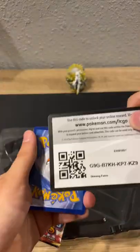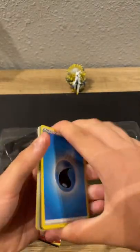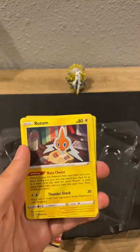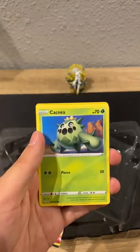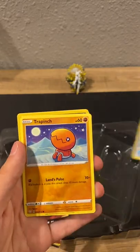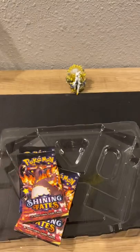Code card, one two three four. Water Energy, Team Yell Towel, Rotom, Rusted Shield, Koffing, Cacnea, Gossifleur, Snom, Trapinch, Reverse Holo Koffing, and Yanmega.